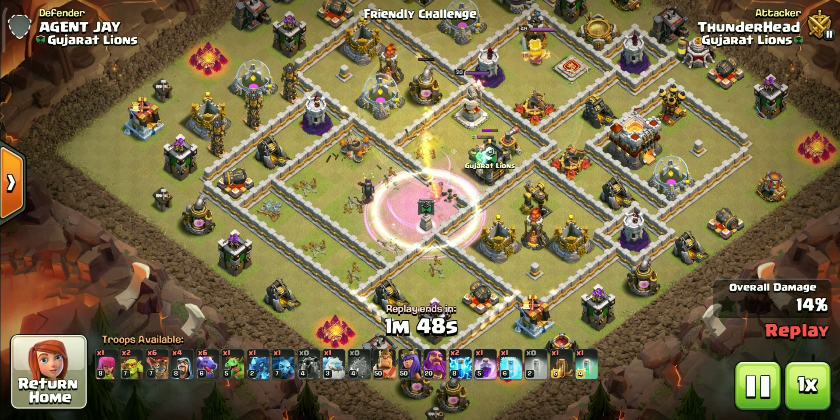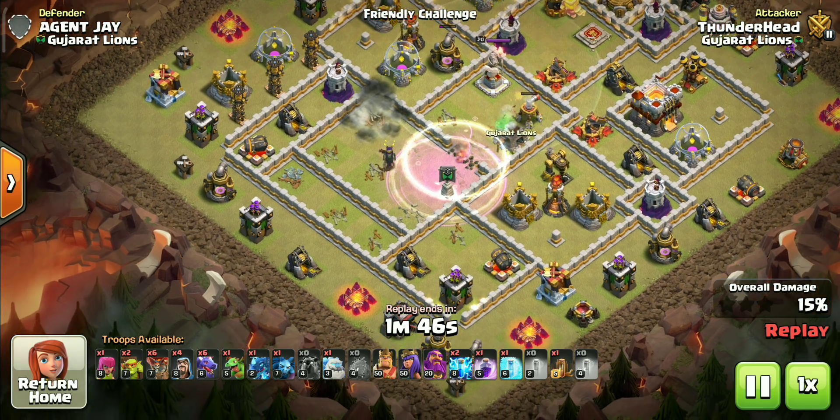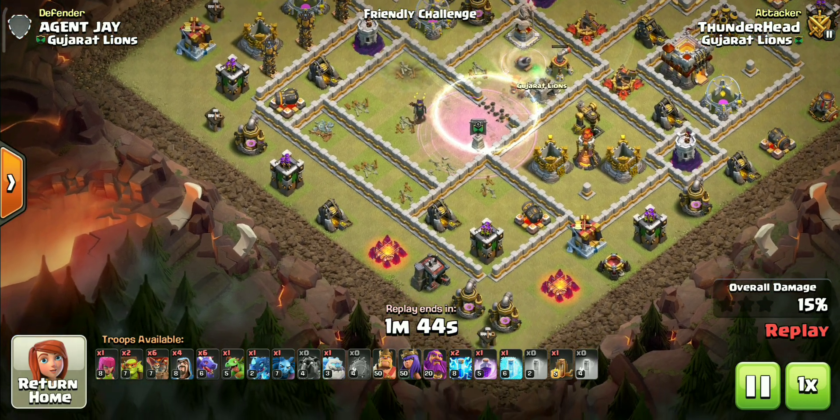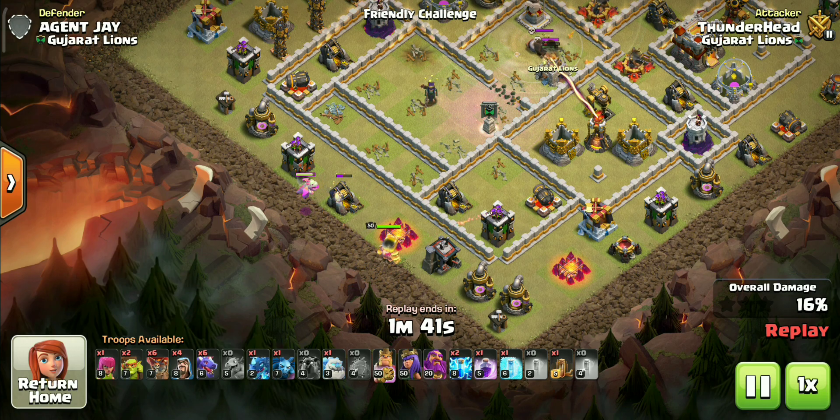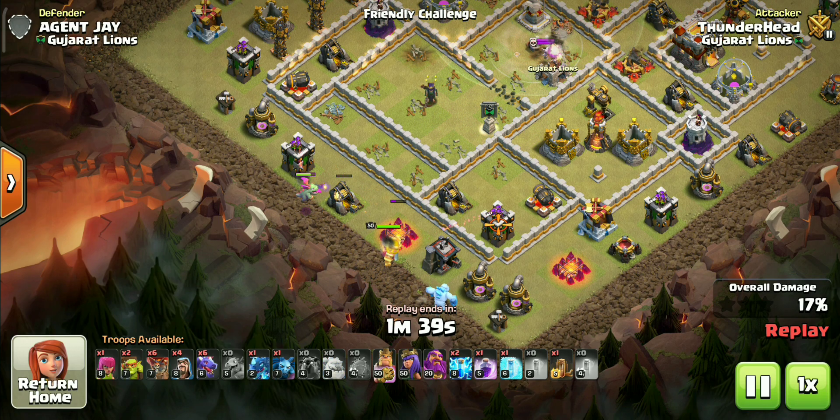All our targets are down now — the super wizards even took down the enemy CC troops. We can start the second phase now. With all the damage removed from the core, heroes will get so much value and will survive much longer.